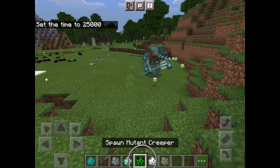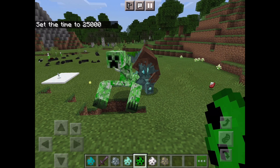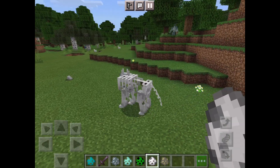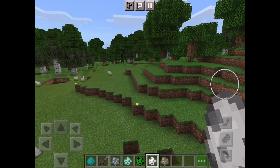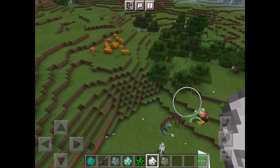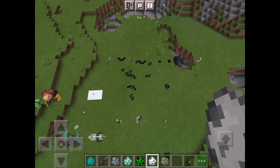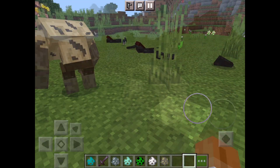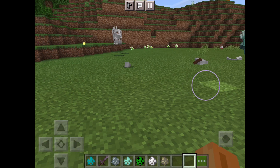Look at that thing. Let's find this mutant creeper — oh my god, that creeper kind of looks like a spider. That's a mutant skeleton wolf. I think they do burn in the daylight. That mutant zombie just disappeared. This is the mutant husk — not as hard.